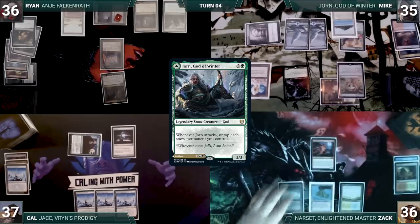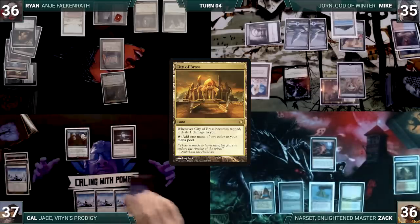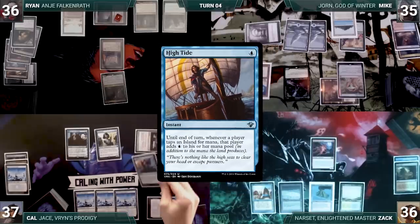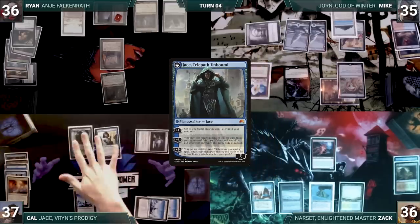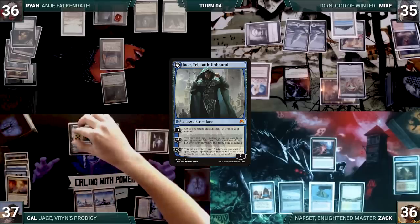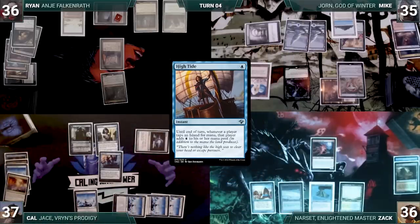Zac untaps one land through Winter Orb, draws, plays City of Brass, and passes. Kal draws, plays a Snow-Covered Island, casts Spellseeker to fetch High Tide into his hand, and casts it. It resolves. Kal activates Jace, drawing and discarding, flipping it into Jace, Telepath Unbound. He activates Jace to target High Tide in his graveyard, then casts it from his graveyard. It resolves and exiles — but Kal realizes he miscounted and is off by exactly 1 mana.